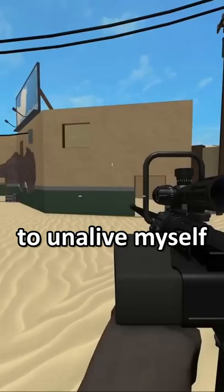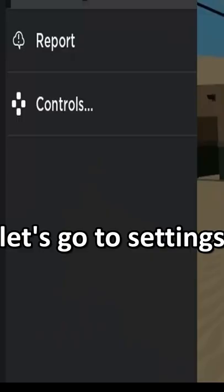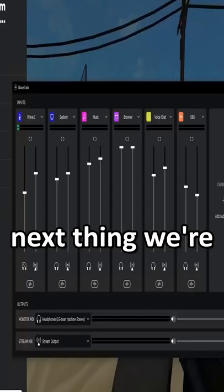I already wanna — I'm alive myself. Now that we have the loudest gun in the game, it's time that we up our game a little bit, shall we? Let's go to settings and turn up the volume all the way to 10.